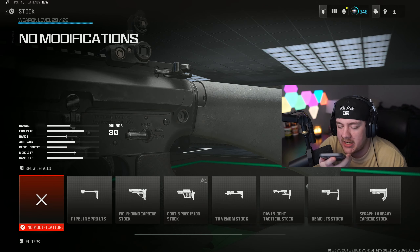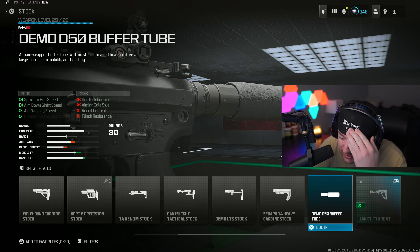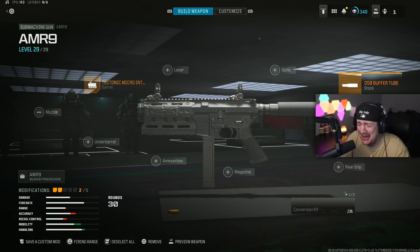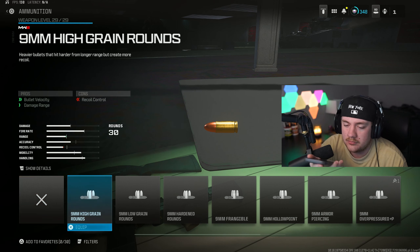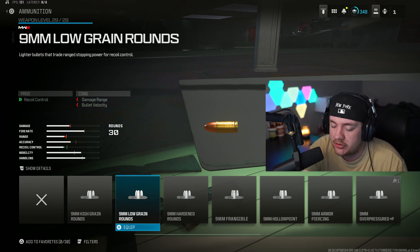This barrel we just got is terrible. Hey Siri, pick a number 1 to 8. It's 3 — we got stock. Hey Siri, pick a number 1 to 8. It's 8 — oh my god, we actually just get NO stock on this gun. Look at it! Hey Siri, pick a number 1 to 7. The answer is 6. Hey Siri, pick a number 1 to 8. It's 2 — dude, low grain rounds!